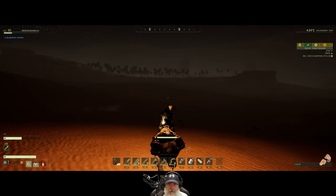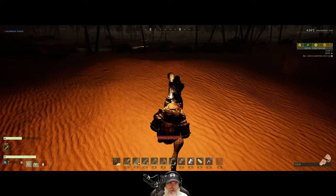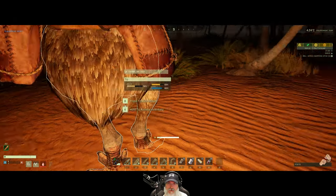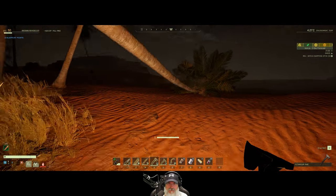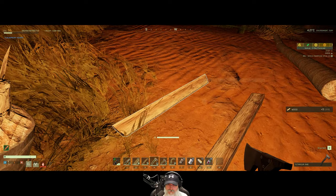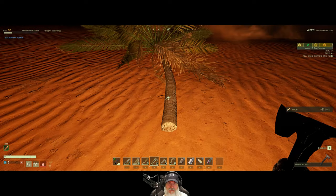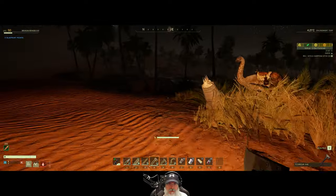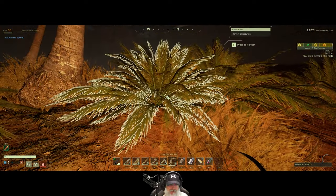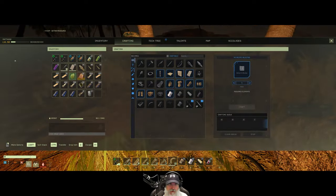Dang it. Let's head over to this oasis — we should be able to get some sticks from these palm trees. The other reason I want to sleep is we get the rested buff too. Maybe we won't get sticks out of these because they don't really have any branches unless the very top does. We got coconut and wood — do we get sticks if we harvest this stuff, or just fiber? If we do it by hand — there we go! We have to do it by hand, we can't use the sickle.